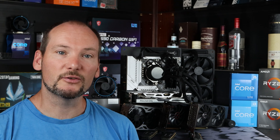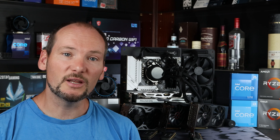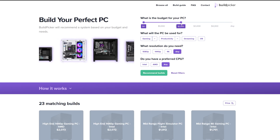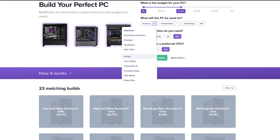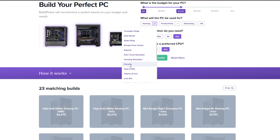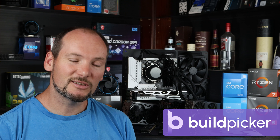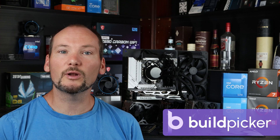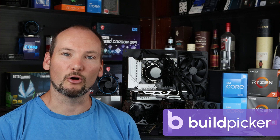This is the kind of information we've gathered to inform the builds we've put together over at buildpicker.com, so please do head over and check it out. You'll find a range of builds there specified for particular games where we've done optimization and testing to make sure we're recommending the best possible parts. There are also upgrade and downgrade options so you can tailor all the builds to your needs, as well as a range of filters so that you can get quickly to the build that's going to be best suited for you.